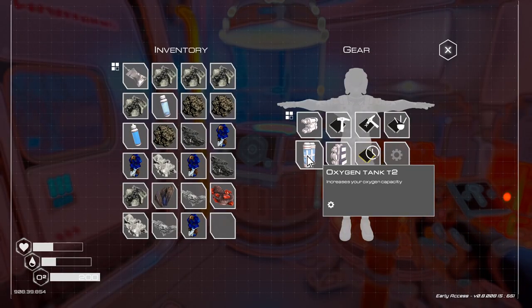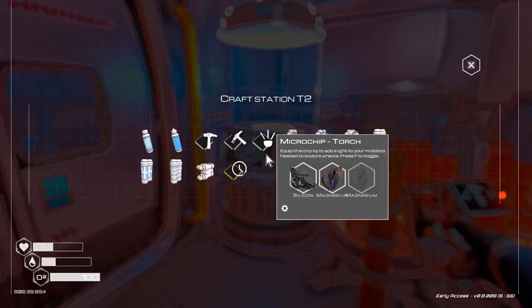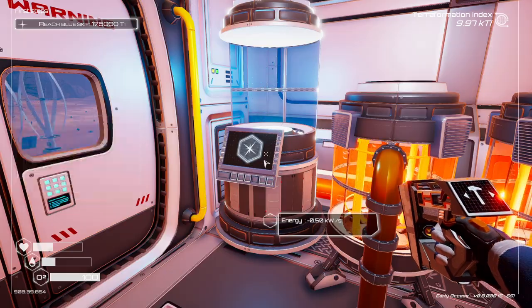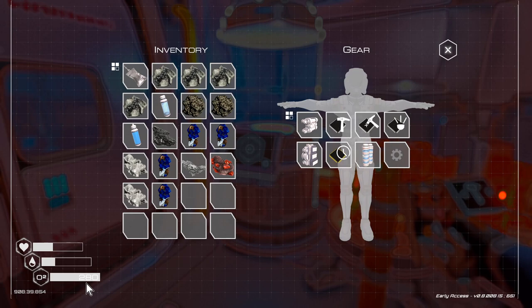We've got to take this one off because we'll use that as one of the ingredients. Upgrade it — pop that on. That brings us up to 280 capacity. That'll let us get about a bit better.